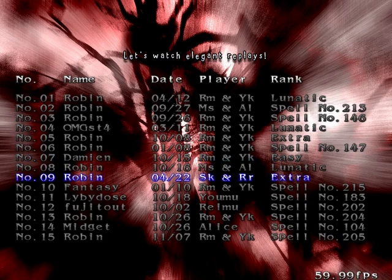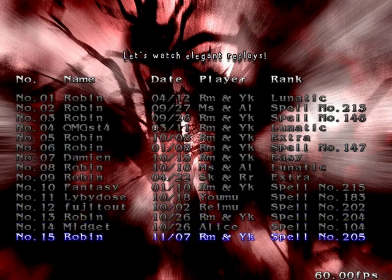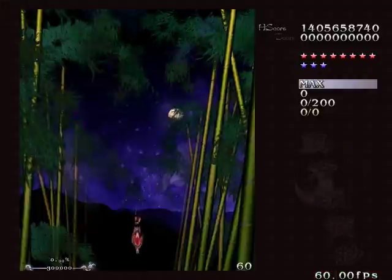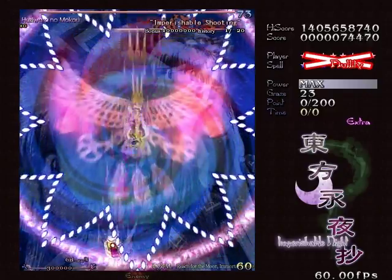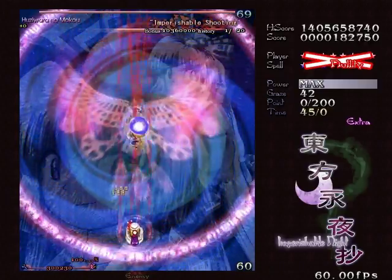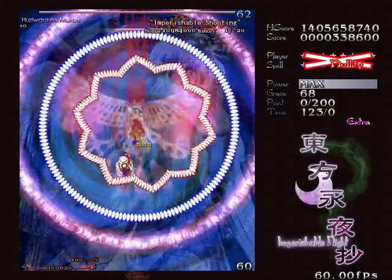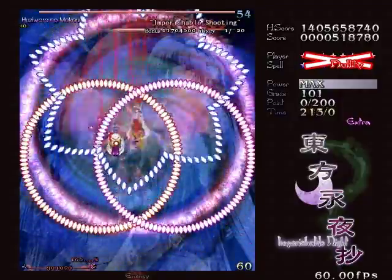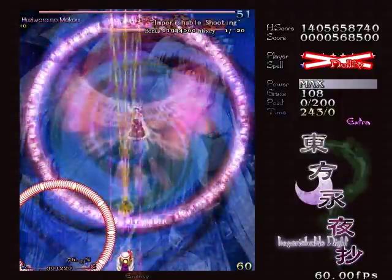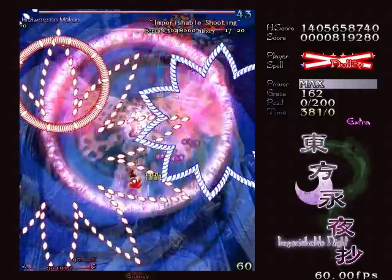Quick replay of Imperishable Shooting. Here it is - with Reimu and Yukari, because it's easier with a smaller hitbox. Imperishable Shooting is, by the way, a survival card. You can also have some fun grazing it if you want. Some small amount of graze abuse is not too hard. That was the easy beginning, which I failed. Now for the second part, where those flowery things just alternate like this - get in one, out of the other.